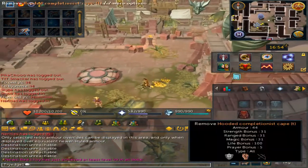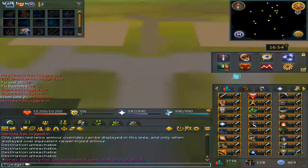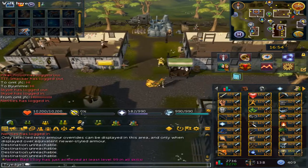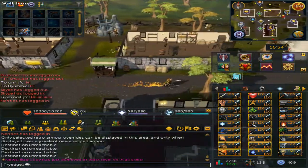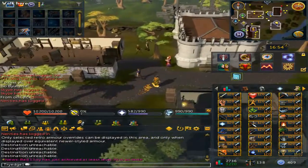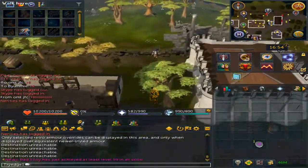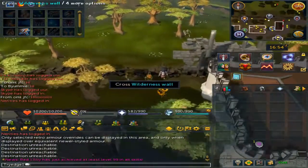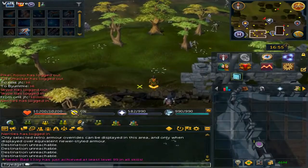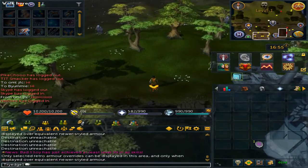Once you have unlocked the double surge ability, it is useful for a handful of skills. It is most notable for slayer, agility, and runecrafting. For runecrafting, it is really good for running through the abyss, since you can store up two charges and are able to double surge in the wilderness.